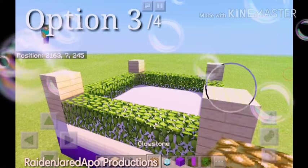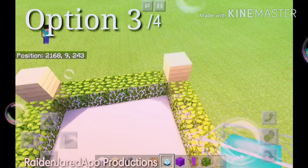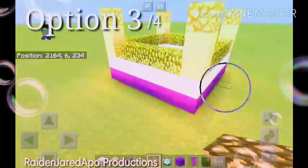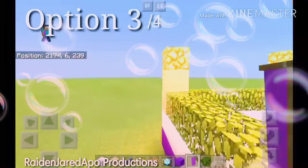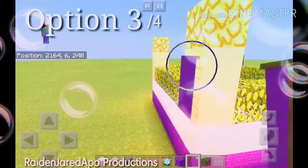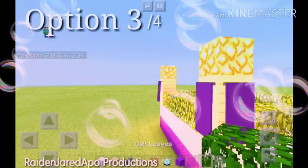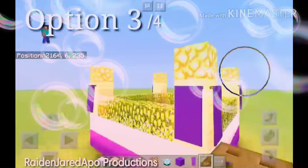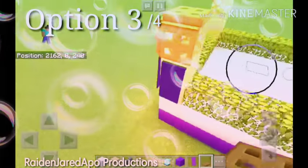Place some glowstone or any one-block source of light on top of the birch wood. To make it more realistic, put some banners as shown.